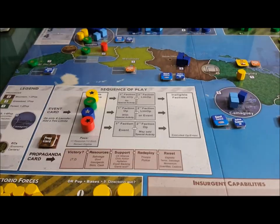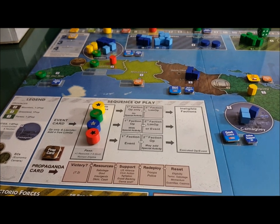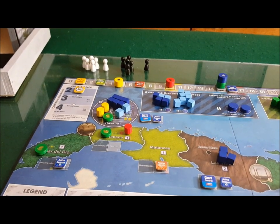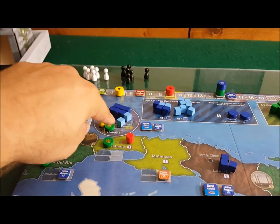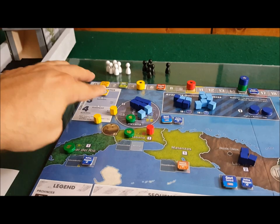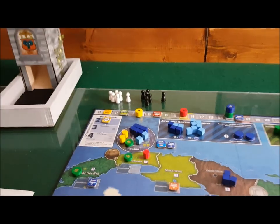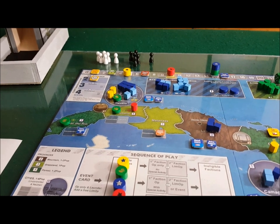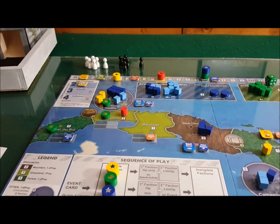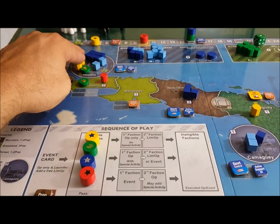Let's talk about the propaganda round. First and foremost, you need to worry about the skim. The skim is where you get to steal syndicate resources because you control an area where an open casino is. Throughout your rounds, be careful when you do assaults — for example, in Havana you might want to assault two Directorio guerrillas, but you don't want to close the casino because you want to get the skim off of that in the propaganda rounds. You are going to have a serious cash problem in the late game, so you've got to get resources everywhere you can.